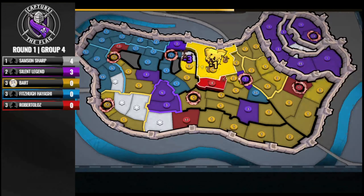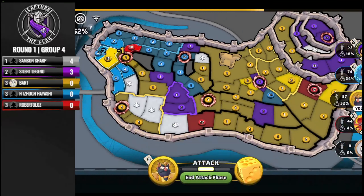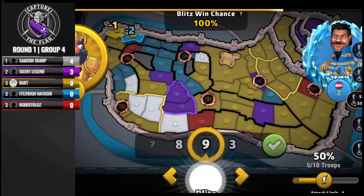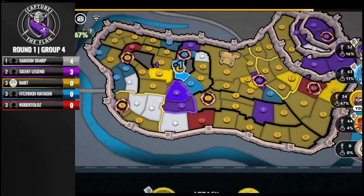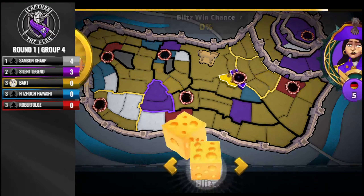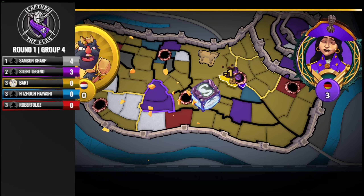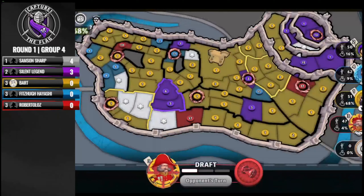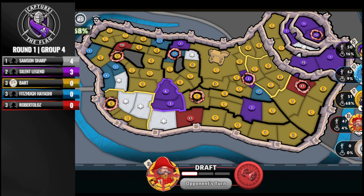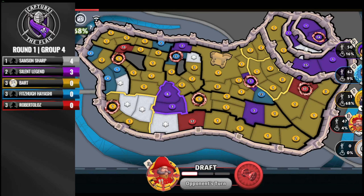Bart still has his 17 waiting in the wings, softens Fitz's 14. He goes from 55% to 57% to 59% of the board — does he have it? It's going to be close. Looks like he might be one territory shy. A 1v4 I don't think is going to go very well, and it doesn't look like he has time to finish it in any case. Bart fails his 70% run at 68% — I do believe that was one territory shy of the win. Just about had it.